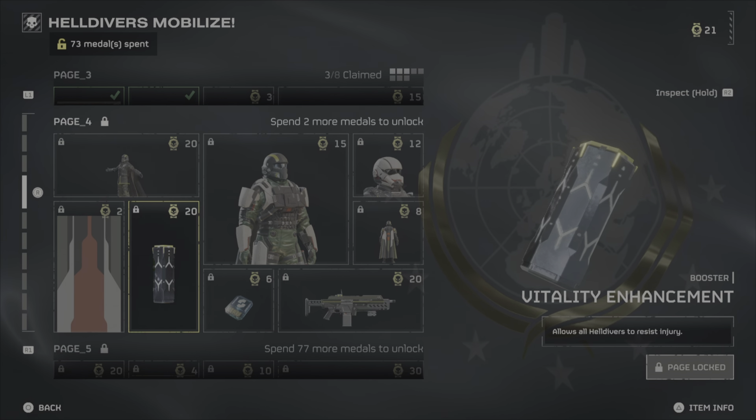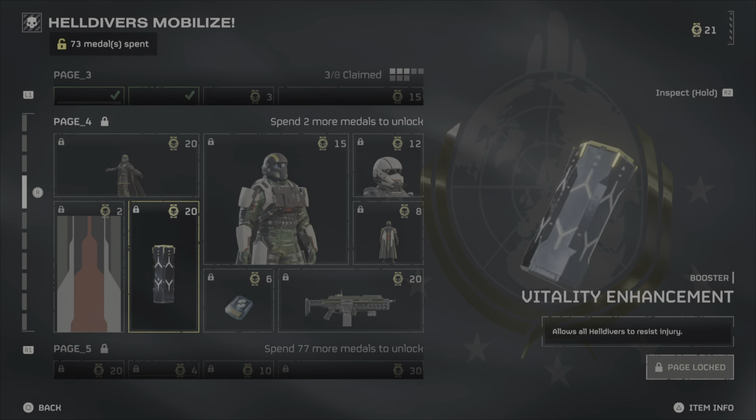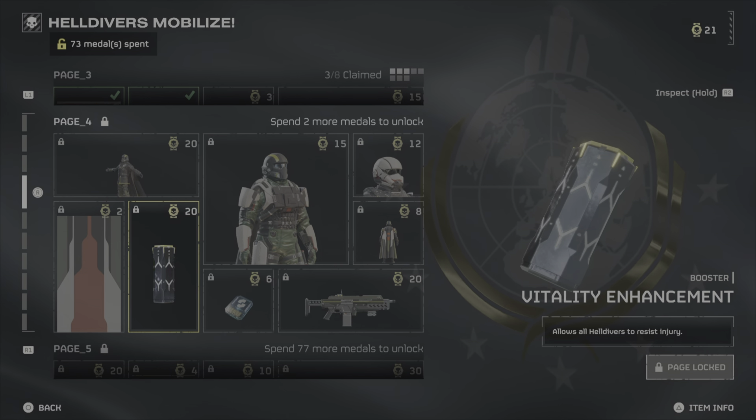So here you have another booster. You can see here it is Vitality Enhancement — it allows all Helldivers to resist injury.